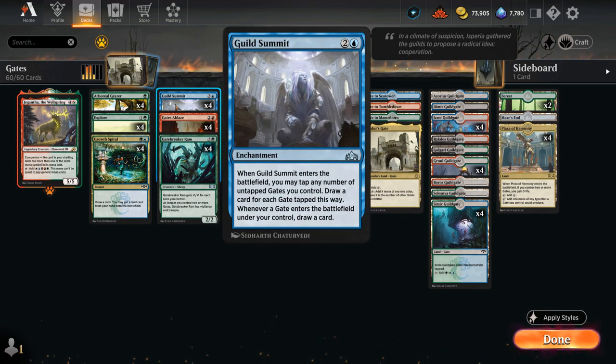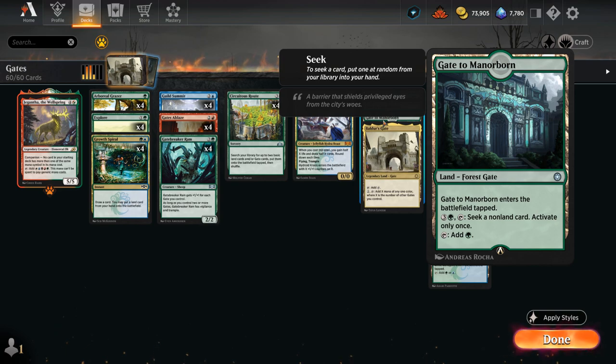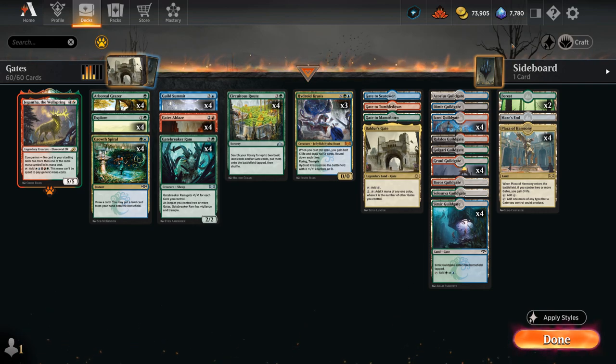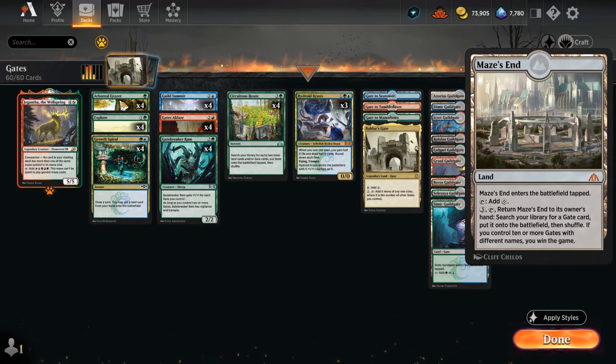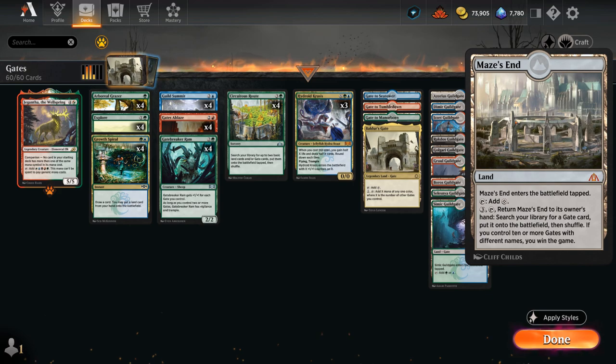This can give us a huge mana boost in the mid to late game, making a big difference when trying to cast a large Hydroid Krasis or multiple spells in the same turn once we're going off with card draw from Guild Summit. The other new additions from Baldur's Gate are some mono-colored gates that we can activate to seek a non-land card, providing extra card advantage. Importantly, they add more uniquely named gates so we can more easily win with Maze's End, our alternate win condition requiring 10 differently named gates.